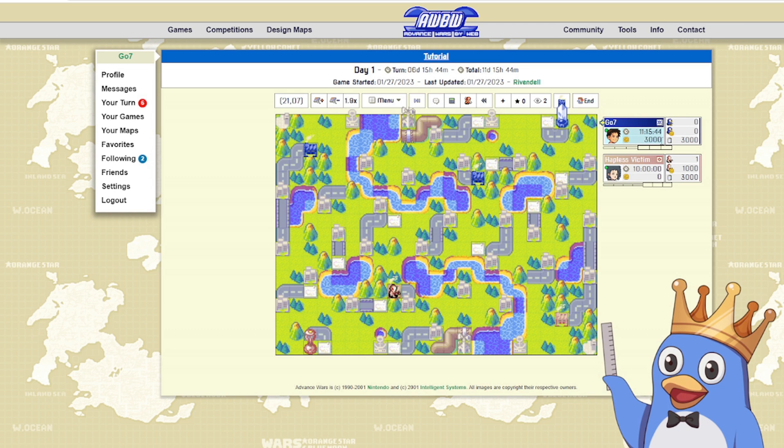Here we have your money — there isn't a name for the Advanced Wars By Web currency as far as I know, so I've got three thousand monies. Over here is very useful information: we have zero unit count at the top, and zero unit value below that. My opponent has one infantry so it's a thousand unit value. The last item shown is income — this is saying three thousand, meaning at the start of every turn I would be getting three thousand monies.